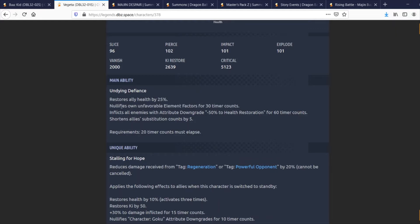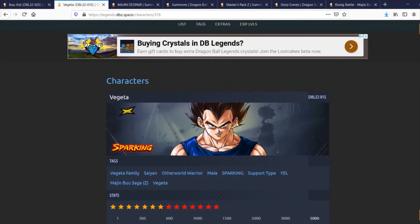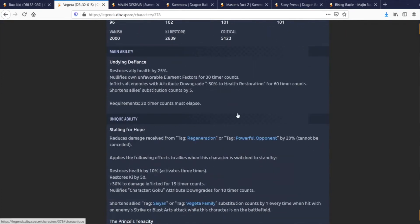The main ability also inflicts all enemies with attribute downgrade — minus 50% to health restoration for 60 timer counts — and shortens ally substitute counts by five. That's a very solid main ability. In terms of the color nullification specifically, I'm thinking of what red Regen unit this would actually benefit — maybe Janemba or Omega Shenron, who I believe is Regen. Kid Boo also counts, so he's got options.